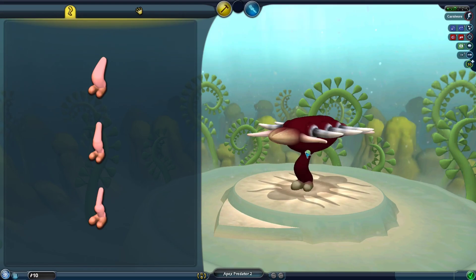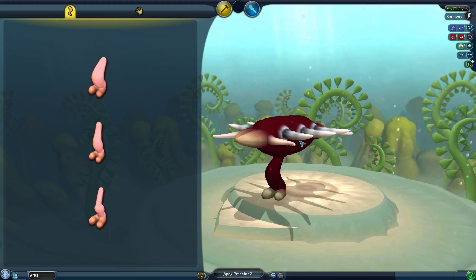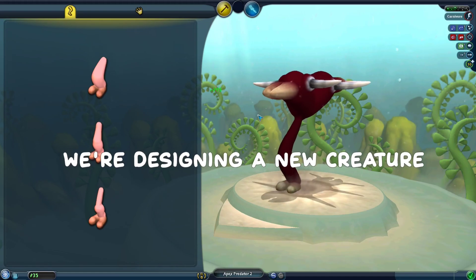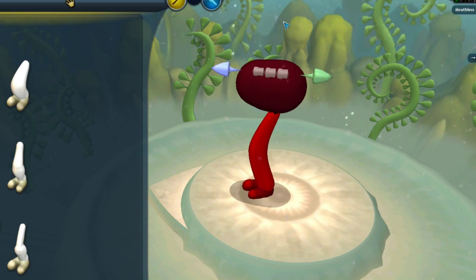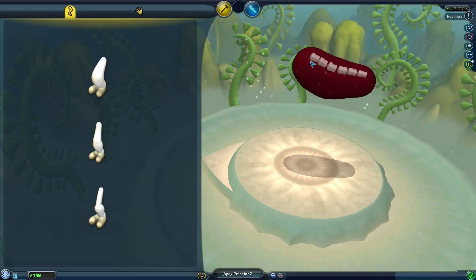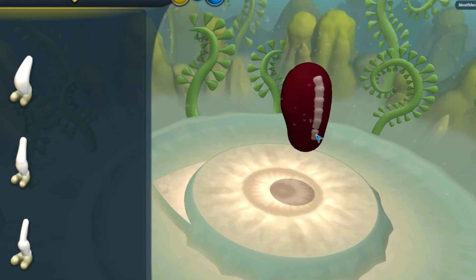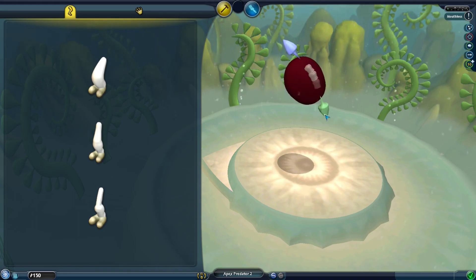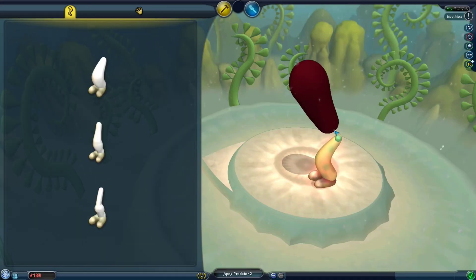Let's get one leg on there — yeah, there we go. We're designing a new creature. We have so much customization now. First things first, get rid of that. Take this dude up a bit — I want my dude to be standing. There we go, kind of hunched over though. Something like that, give him some legs down there.